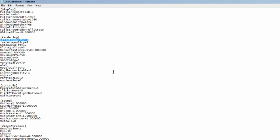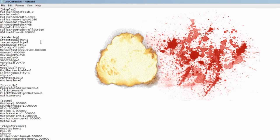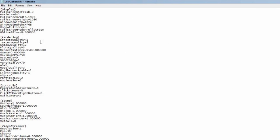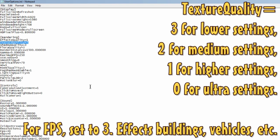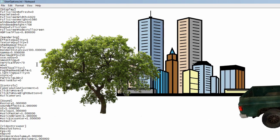Next up in the rendering section is effects quality. If you are trying to optimize FPS, set this to 1. This determines the quality of things like blood splatter and explosions. After that is texture quality — this one is confusing because it's the opposite of the other settings: 3 is the lowest and 0 is the highest. For better FPS, set this to 3. This affects how things look, like buildings, trees, cars, etc.